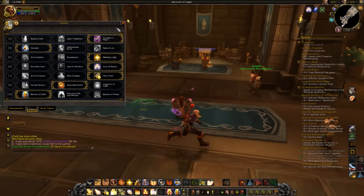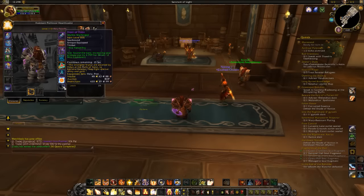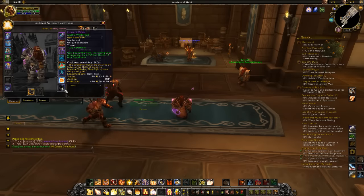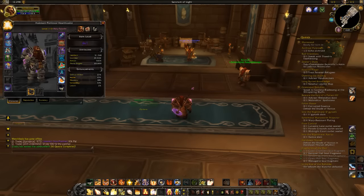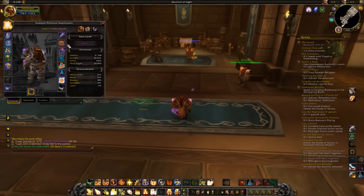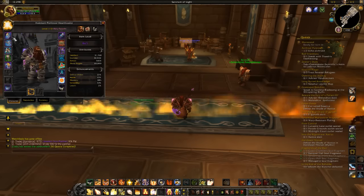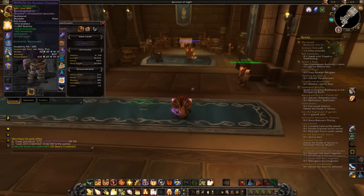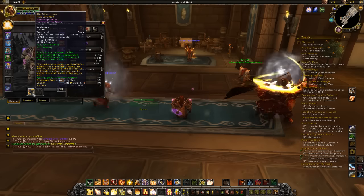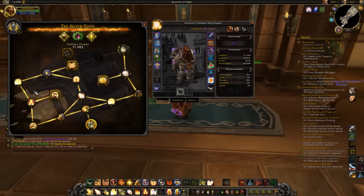I usually put one Beacon on the tank and one on myself. You're really going to want to focus on Critical Strike and Versatility, because that's what's going to make your Holy Shock hit harder. You're also going to want the Trinket Horn of Valor, or Potions of Prolonged Power. The Horn of Valor increases your primary stat by 3370 for 30 seconds — it's awesome and that's the Mythic Trinket. The Potion of Prolonged Power increases all stats by 2500 for one minute. If you can't get the Horn, that's the next best thing, but I'd get Prolonged Power anyway even if you have the Horn so you can stack it.